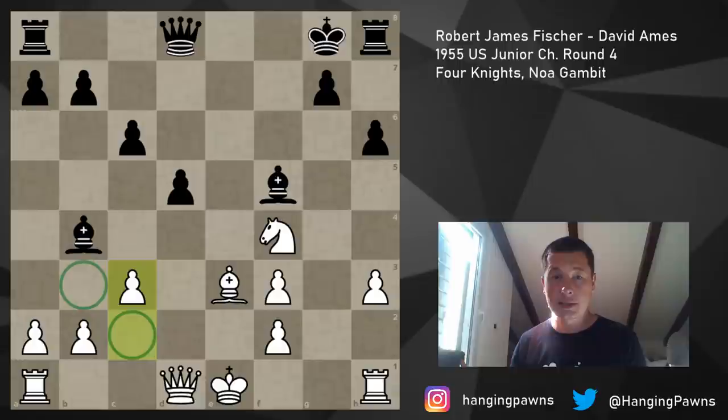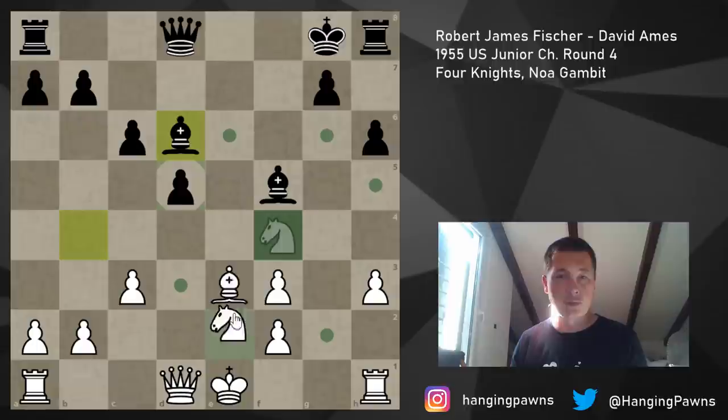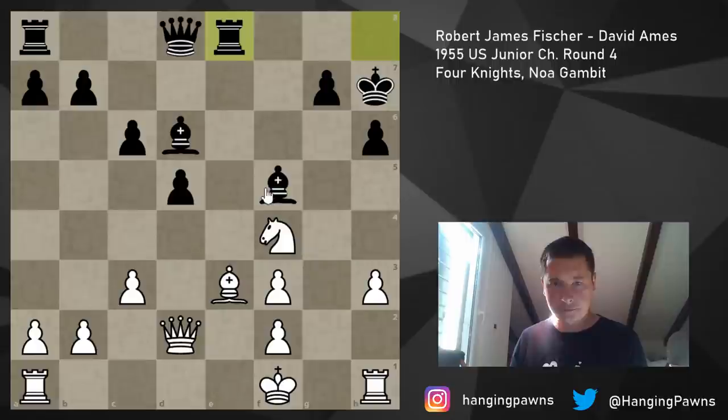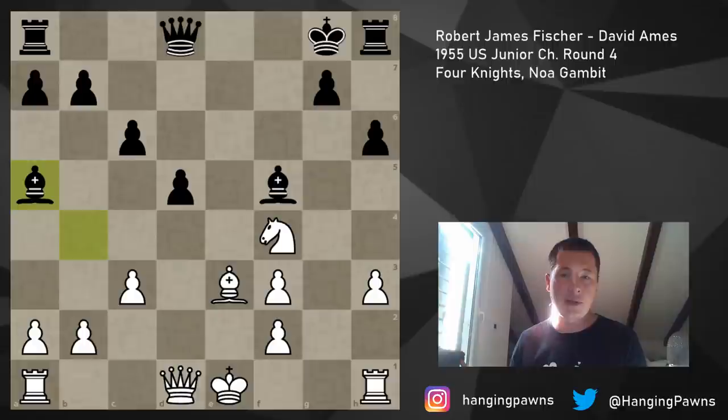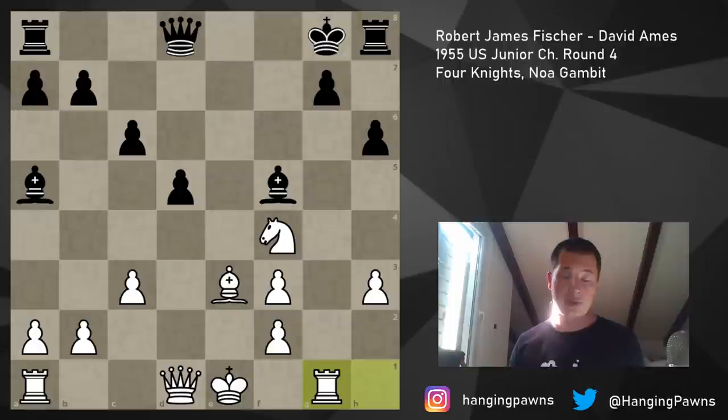But Bb4 was played, then c3, and now Ba5. I don't like Ba5 because it's not attacking the knight - I think Bd6 is just a very sensible move. Let's say the knight moves; if the knight doesn't move and you play Kf1, Kh7, then Qd2 and Re8 - the bishop there is just providing a lot of attacking chances. I like the bishop on d6 much better than on a5. Now Rg1 is played, which is a good move.